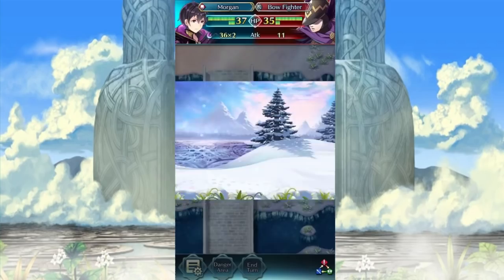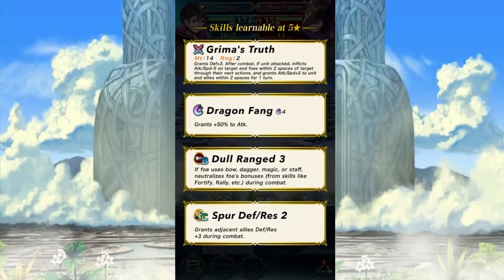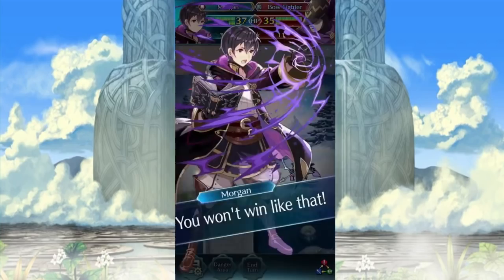Lad from afar — it's also Morgan, of course. Grimus Truth: grants defense plus three during combat if unit's attacked, inflicts attack and speed minus five on target and foes within two spaces of target through their next actions, and grants attack and speed plus five to unit and allies within two spaces for one turn. It reminds me a lot of Soth when he came out. Dull Range 3. If foe uses bow, dagger, magic, or staff, neutralizes foe's bonuses — so fortify, hones, and all that. Spur Defense and Res too. I'm wondering if he's going to be a good baiting target with that kind of skill set.